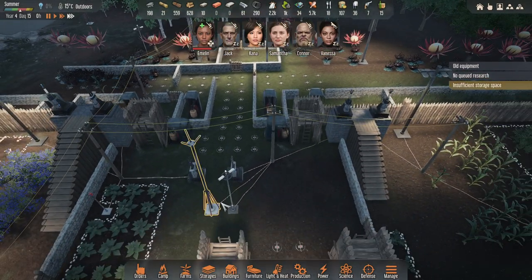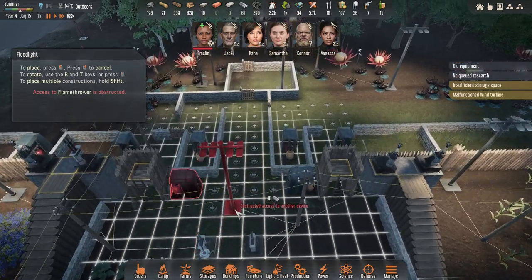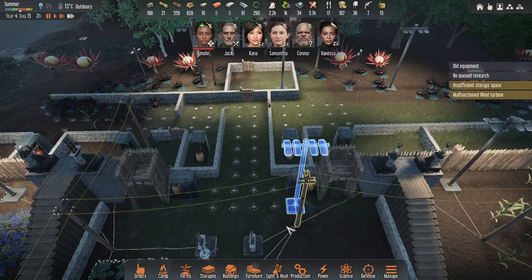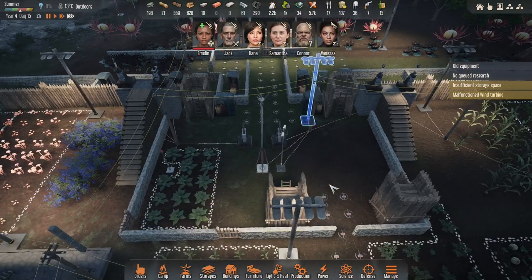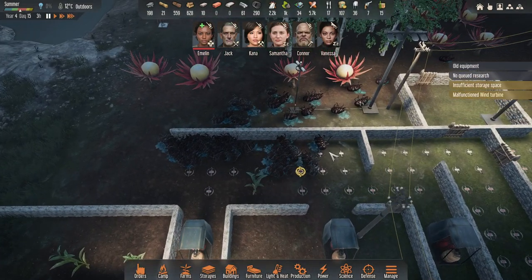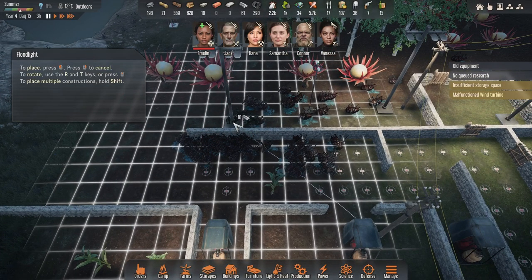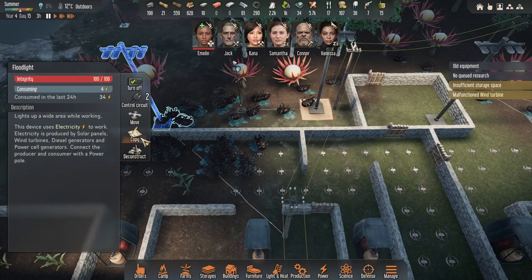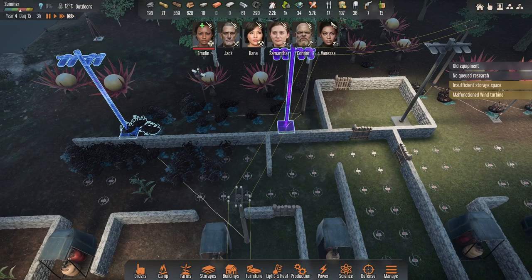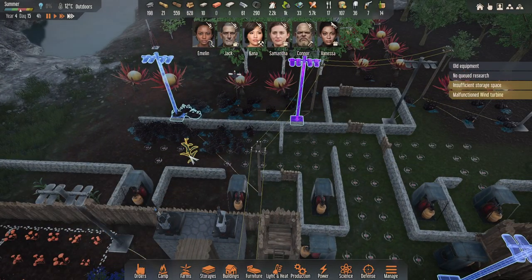It's quite dark there — I'll probably want some lighting. There's a wire to that. I'm going to move this closer. The easier I can hit enemies, the faster I can kill them.